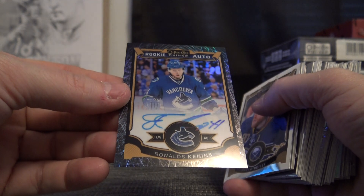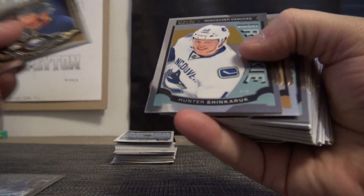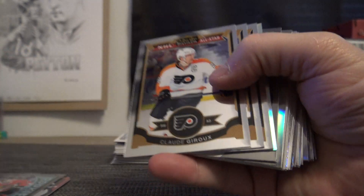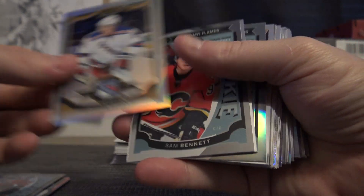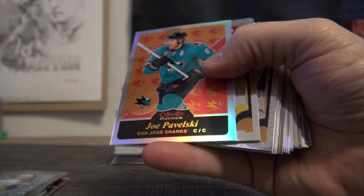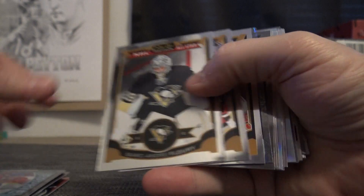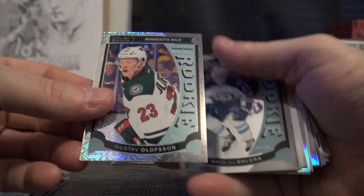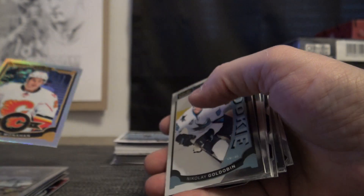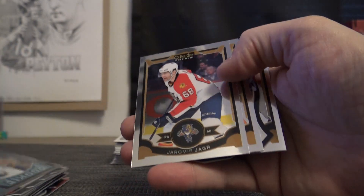Alright, you'll start off with that — might be your only autograph — Ronald's Kenans. Some of them do have two; that one's 10 of 50, this one probably won't though. Hunter Shinkarik, die cut of Rick Nash, Artemi Panarin, Derek Stepan, Sam Bennett, Mike McCarron, Andrew Kappafield, Joe Pavelski. Taylor Hall, Charles Houdon, Gustav Olofsson, Nikolai Ehlers, Oliver Ekman Larson, Sean Monahan, Nikolai Goldobin, Alexander Ovechkin, Linus Olmark.